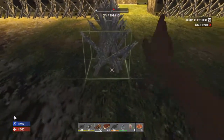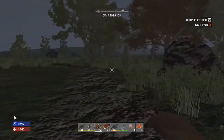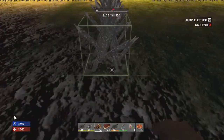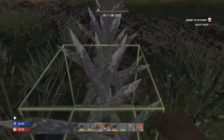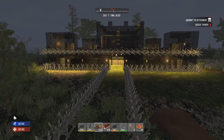You might wonder why I've put spikes going away from the castle — basically I've got a rock over there with a bed on top, and that's where I'm starting from. It gives me a clear, protected runway all the way down. There we go — that's what it looks like.